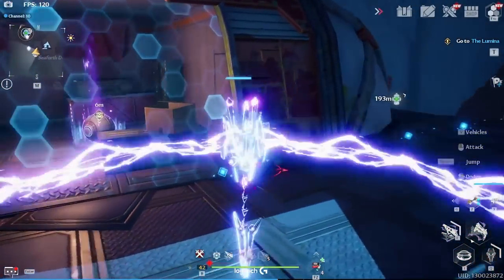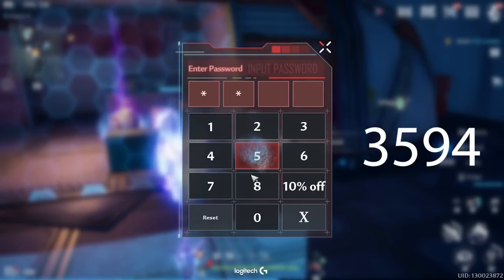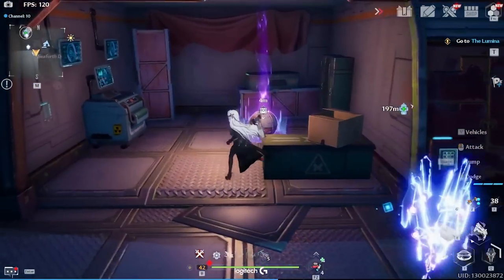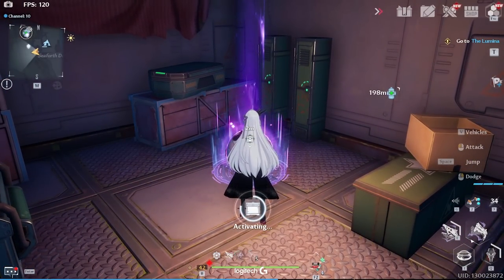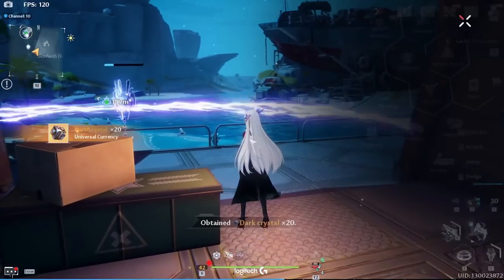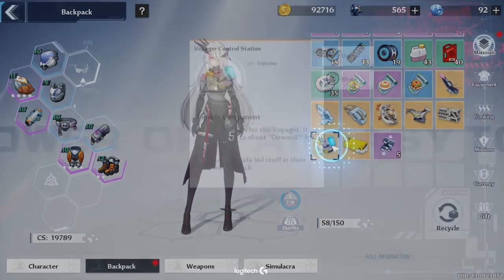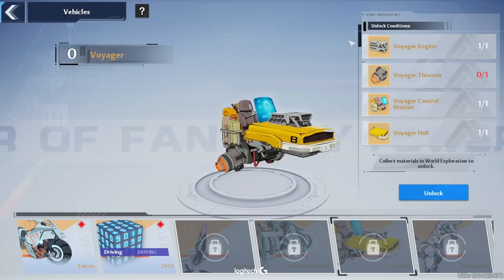It's literally just located inside there. The code you'll want to enter is 3594 — don't worry about the ten percent, just put in 3594. Open this and you should get the Control Station part. There it is — the Control Station part obtained.